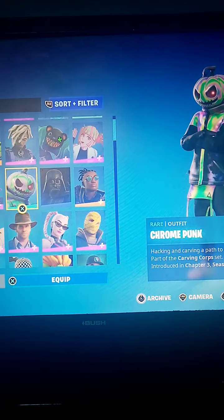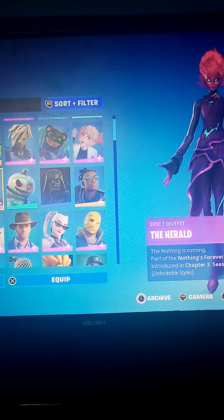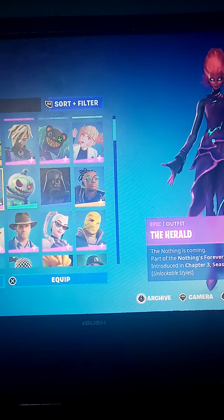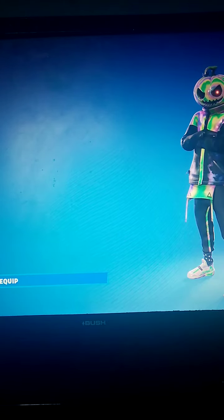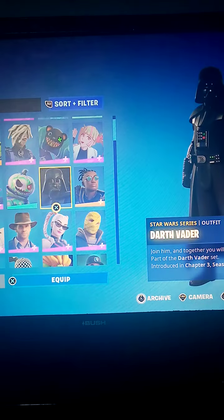So when I go to Chrome Punk, but I go to Herald and click really fast on Herald's styles — there we go. As you guys can see, I am now on Chrome Punk's edit styles, but he doesn't have any. That's because I switched fast on someone who does have an edit style, and you can do this with everyone.